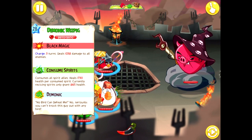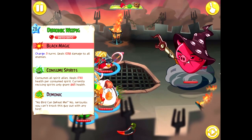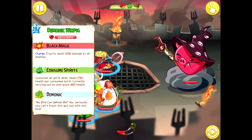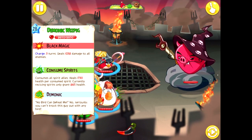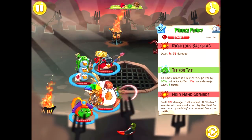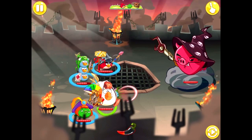Demonic Wizpig starts the battle off with almost 9,000 health, and boasts incredible options for attacking and defending. His Black Magic ability takes three turns to charge up but deals 1,000 damage to every single ally, resembling the Inferno Pig. Demonic Wizpig also carries the Consumed Spirits ability, which eats up all the ghosts on screen to heal 2,000 health per ghost. Their real kicker is that Wizpig spawns in ghosts every few turns. But yet again, Prince Porky serves as a lucky counter, as his Holy Hand Grenade has the potential to permanently knock out ghosts, preventing Demonic Wizpig from healing.